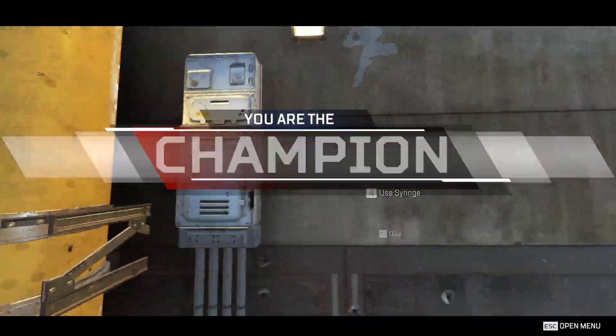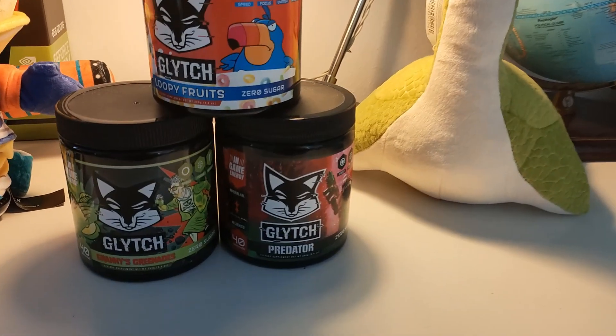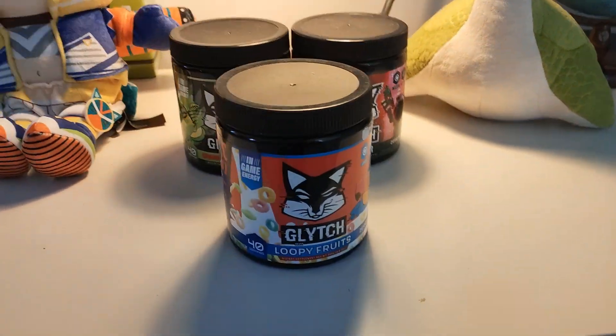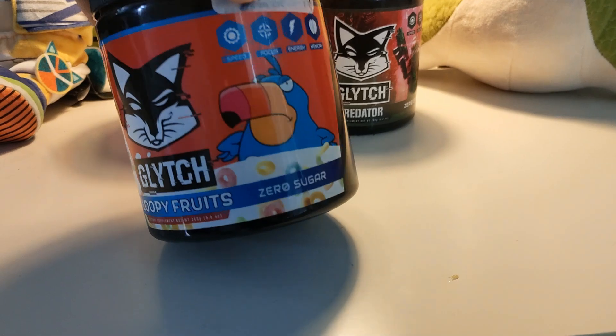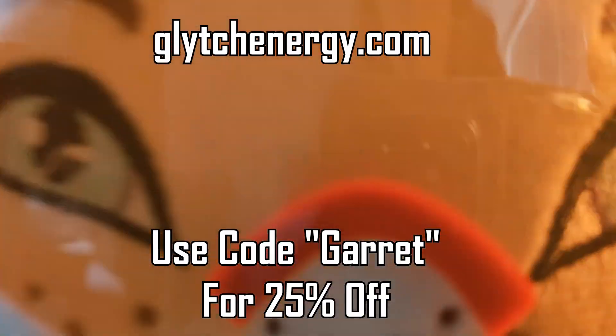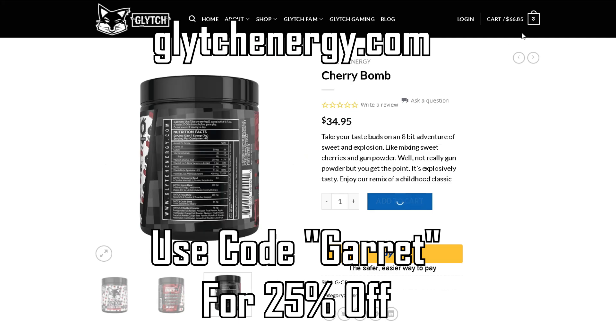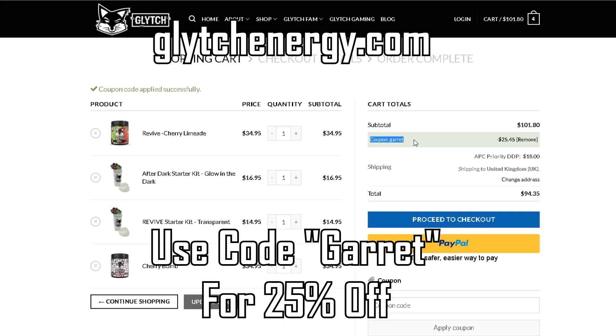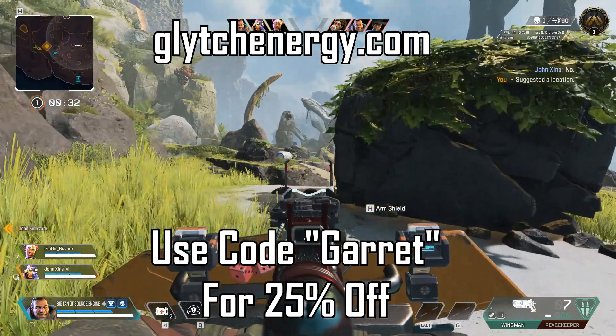One thing it could be is Lifeline using Glitch energy. Speaking of which, Glitch is an energy drink without the bad stuff — zero sugar, increases gaming focus, and gives you that extra kick if you're tired. Use code Garrett for 25% off on the website, linked on screen and in the pinned comment. Subscribe, like, comment down below, and I'll see you soon.